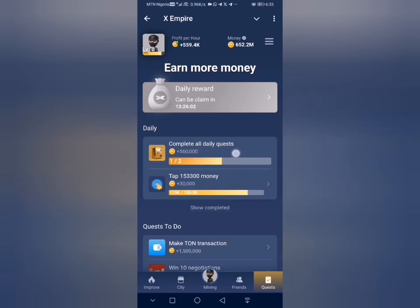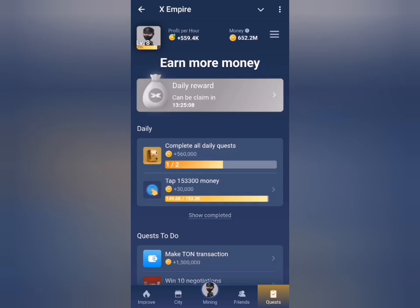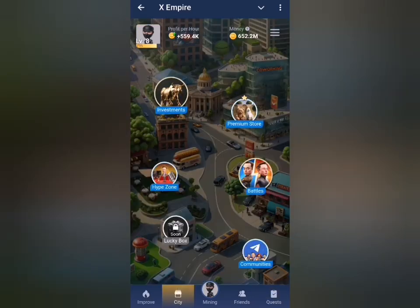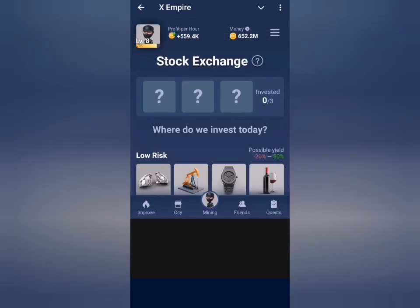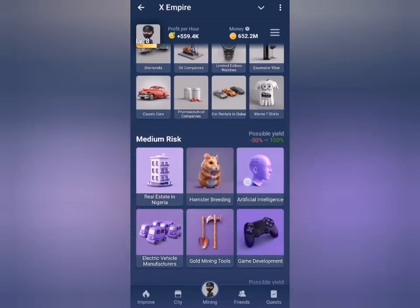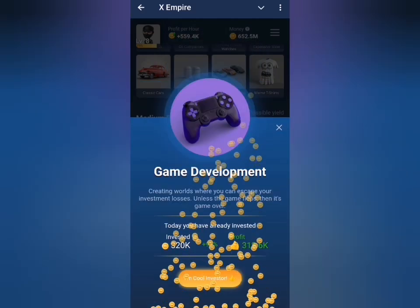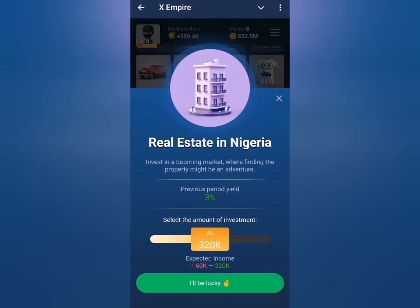Now for our daily investment — I'll click on investment. Our first investment for today is game development, so I'll look for it in the game category and click on it. This is a good investment. The second is real estate in Nigeria, so I'll click on real estate in Nigeria.